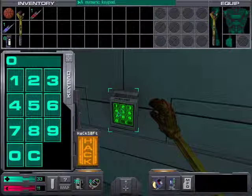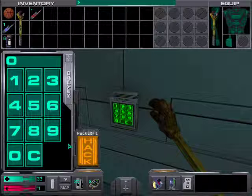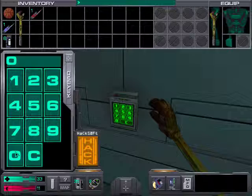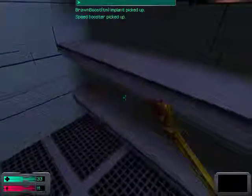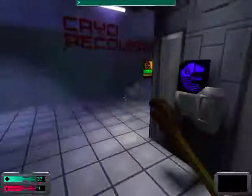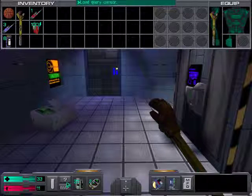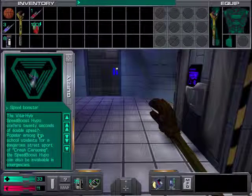Speaking of which, this numeric keypad can be hacked, but there is actually a workaround. If you're not a fan of hacking and just want to skip the setup, you can just type in this code — which does not actually appear anywhere in the game, I don't think there are any logs that tell you about it; you probably get it from walkthroughs. You'll get a whole bunch of items including speed boosters, which once used give you around 20 seconds of doubled speed — quite nice.